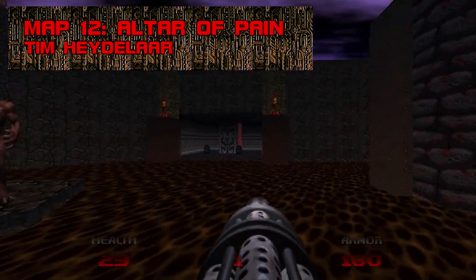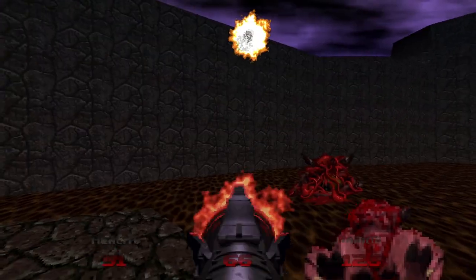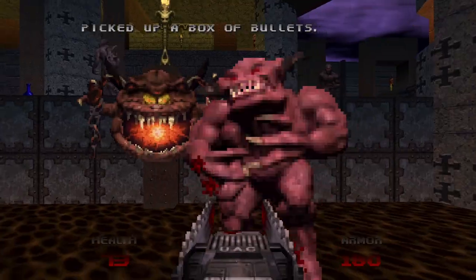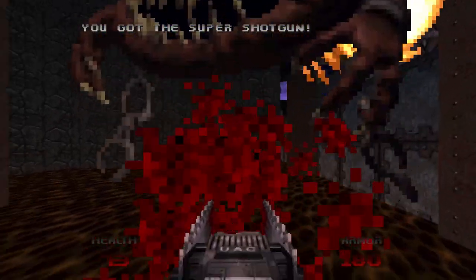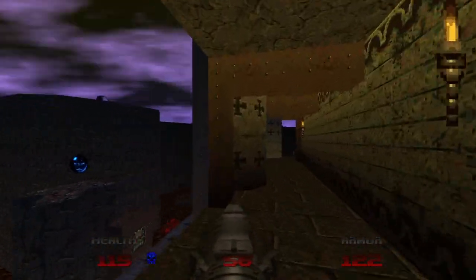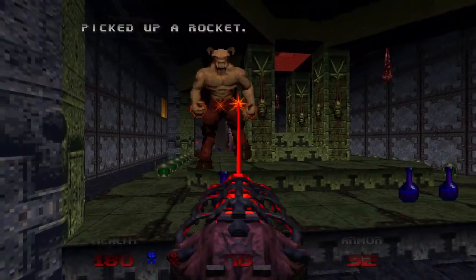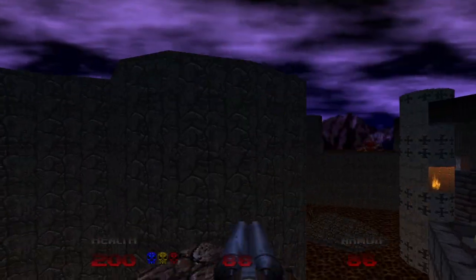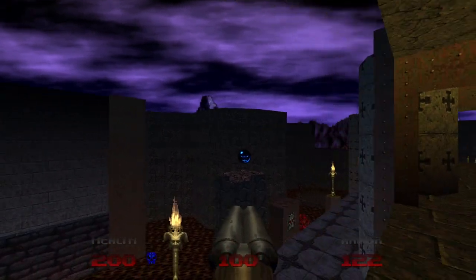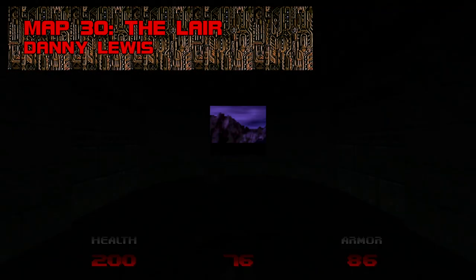Map 12: Altar of Pain. Another hellspawn outpost slowly sinking into the swamp as thunder rumbles overhead. This map wants for actual stuff to do — I spent more time looking for the red key than shooting demons. You know things are getting dire when a sextuplet of barons is the high watermark of a map's excitement. The fake wall secret exit is pointed out by a rock shaped like a crude arrow — rough enough to escape detection. Grade: C, Difficulty: D+.